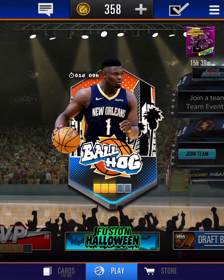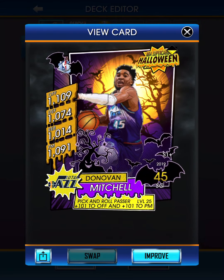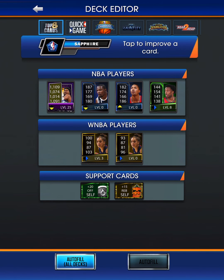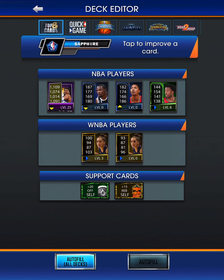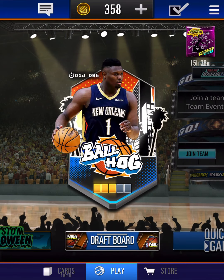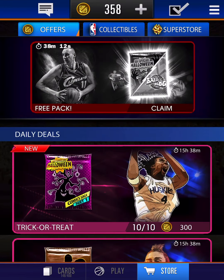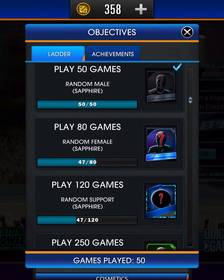That was absolutely amazing. The ball hog challenge is almost done. Looking at my team: we have maxed out Donovan Mitchell at level 25, Kevin Durant, and Derrick Rose. The WNBA players category is where I need to improve because I only have two golds there. Hopefully in the next pack opening video we can pull something crazy. In this one we got Kevin Durant as our first sapphire and then a second sapphire we weren't expecting.